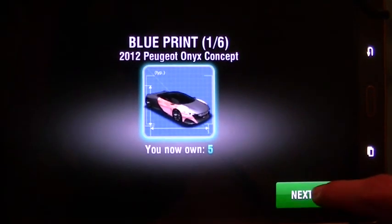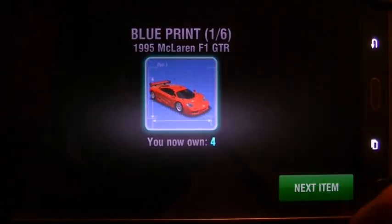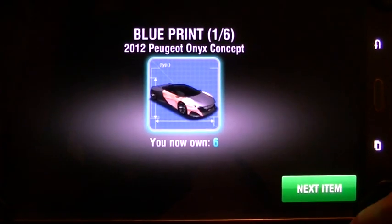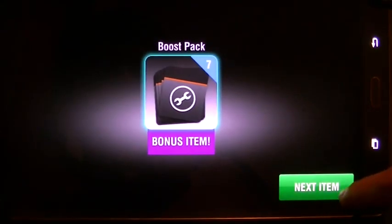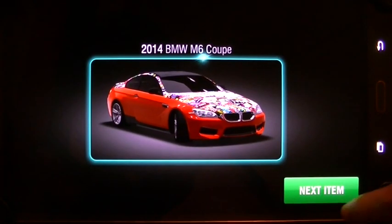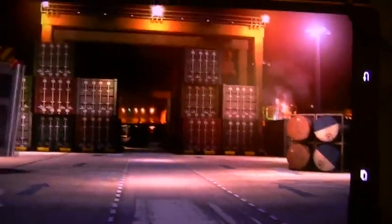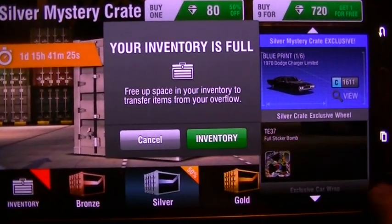One more for an Onyx, two more for the F1 GTR, and we have unlocked the Onyx — so we unlocked three blueprints total. We got a BMW M6 Coupe and another Acura TLX. All right, let's go to the inventory — of course it's full. Let's pick up these cars.